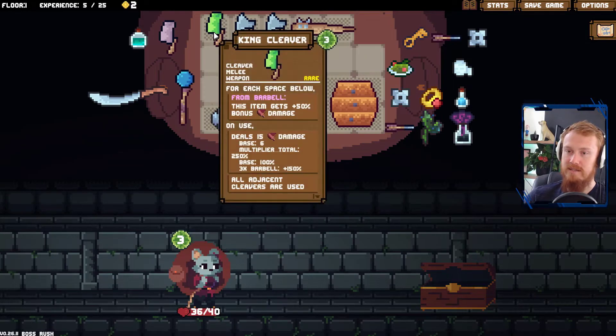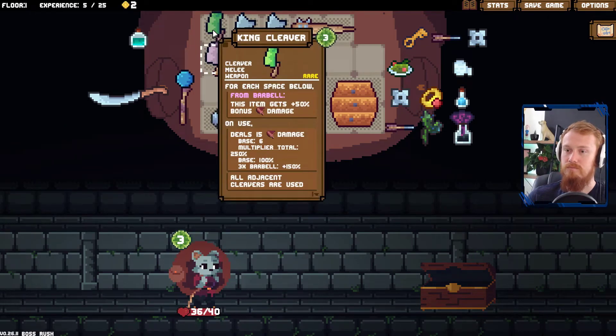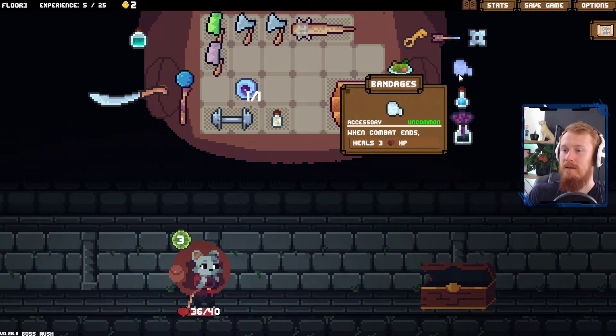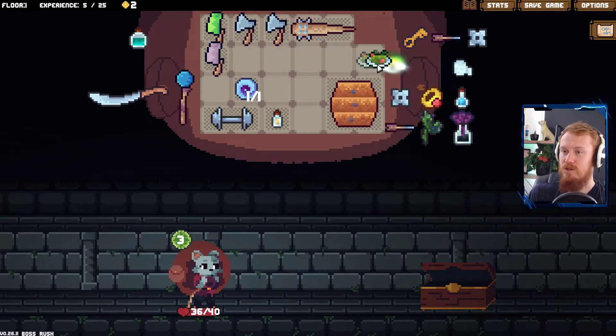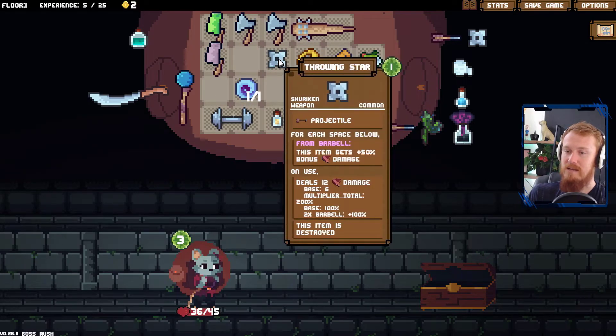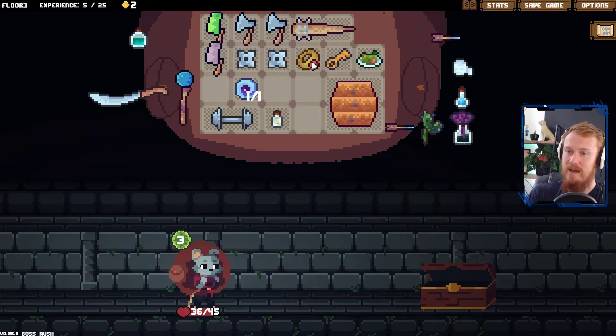Breach — space below gets extra damage. All adjacent cleavers are used — so that would mean that one too. But now they're three and two costs. That's like all that we could play. Bandages when combat ends — not that useful. More max HP isn't too bad. Throwing stars — even those get the multiplier. So that's not too bad either. We should be popping all of these down lower.